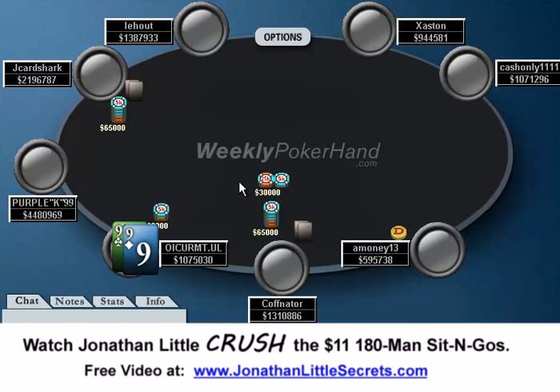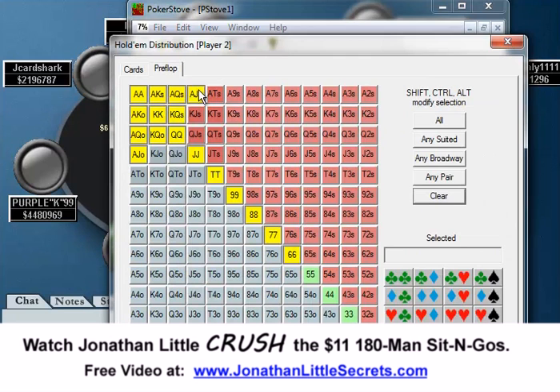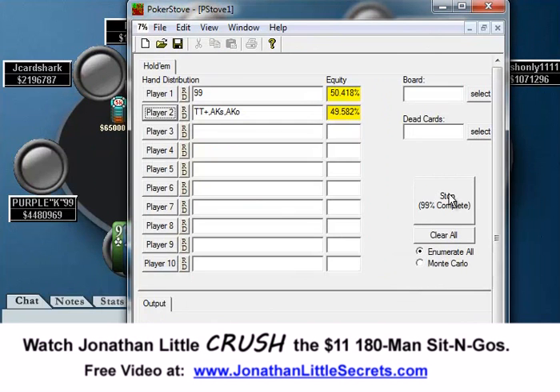However, I think calling here is also a pretty decent option. The reason you'd want to call is because if you shove, J Card Shark is only going to call if he has pretty much Jacks or better, maybe 10s or better. And obviously against that range, 9s is going to be in very bad shape. Let's see how much equity we have when we get called — you'll see that pocket 9s are in very bad shape when called.